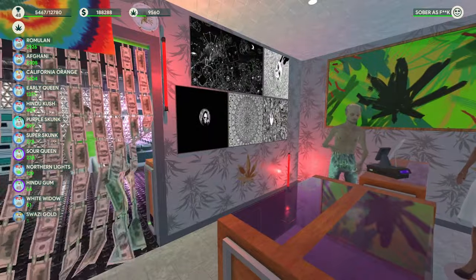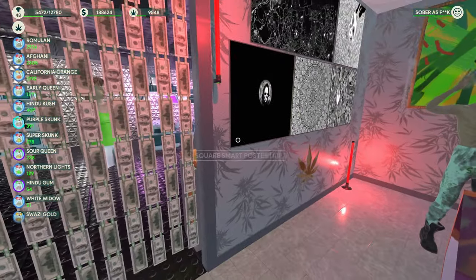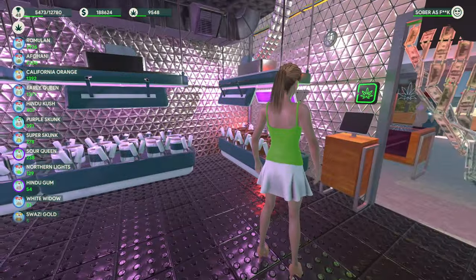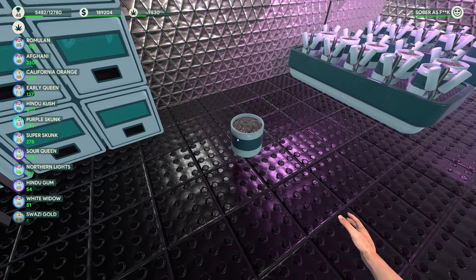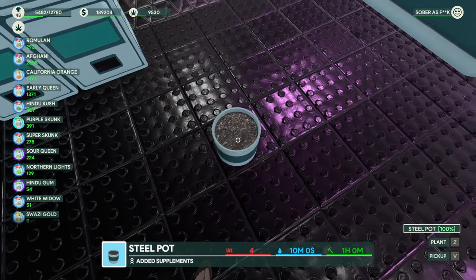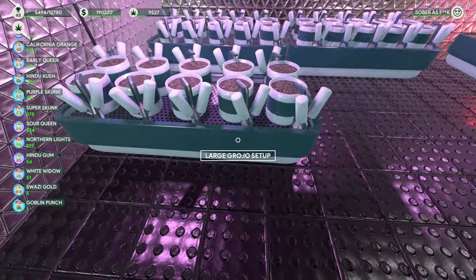Your shop obviously isn't going to look like this when you start - you're going to have like one little counter in the middle and you'll probably have to work it yourself just starting out. If you come into the back you're probably going to just have pots to start out with; you'll start with a paint bucket and you can plant things in that. But later on you can get these setups.